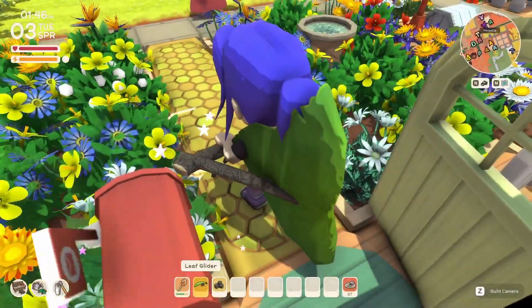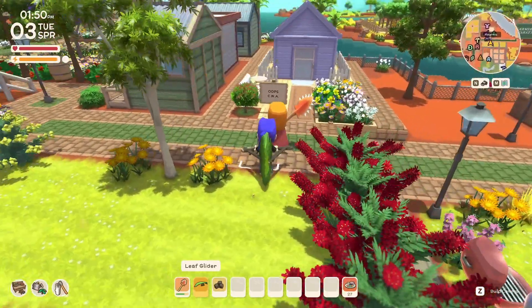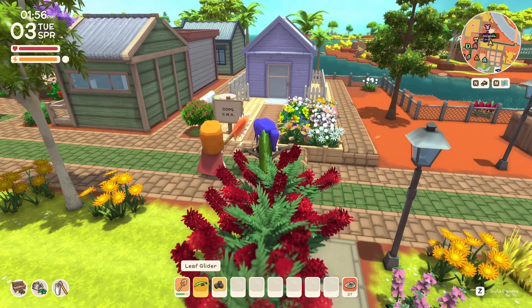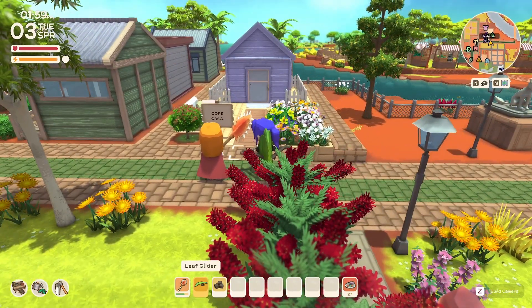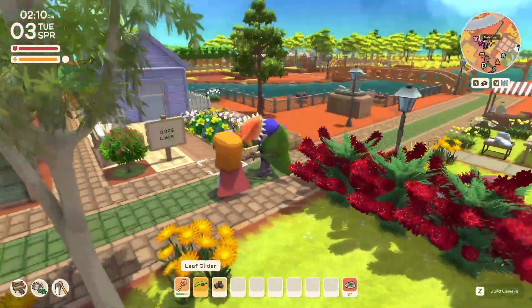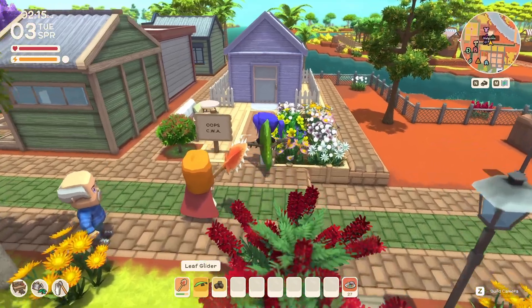Across the way are the CWA rooms. For those not from Australia, the CWA is the Country Women's Association. They were formed in all the country towns, originally to give those ladies on the land support when they came into town — because they used to travel for many hours, sometimes overnight or days. They would have a place to relax, have a cup of tea, something to eat, and feed the babies if necessary.